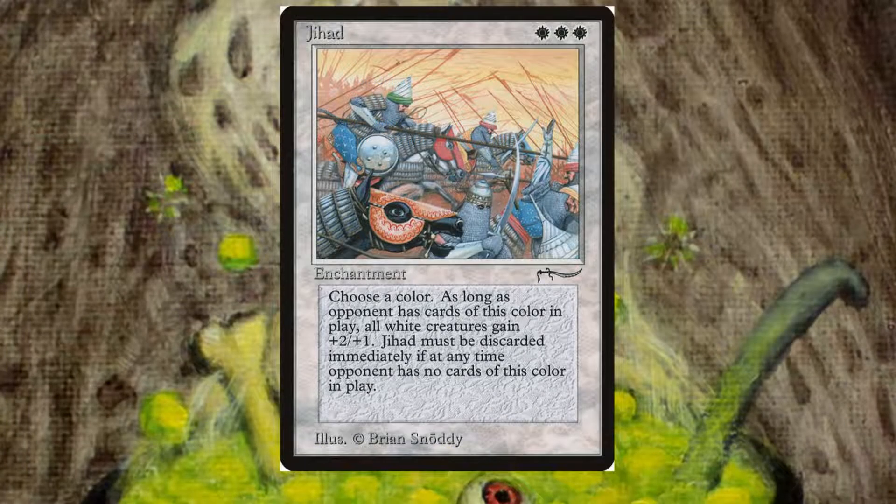The first one is Jihad. I can see why this one is banned. It has a very realistic depiction of medieval warriors from Arabia. The card itself is an enchantment for triple white, and when it enters the battlefield you choose a color. As long as an opponent has creatures of the chosen color in play, white creatures get a buff, and Jihad is sacrificed if at any time there are no cards of the chosen color that an opponent controls. When I play Jihad, is it racist? Not necessarily, but I could see it a little bit, because these are depictions of Arabian warriors going to war. Even the functionality — you choose a color, essentially choosing a religion you want to fight against — and as long as there are members of that color, every white creature gets a buff.